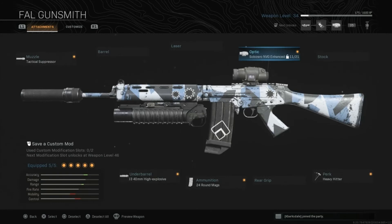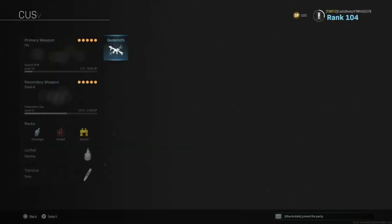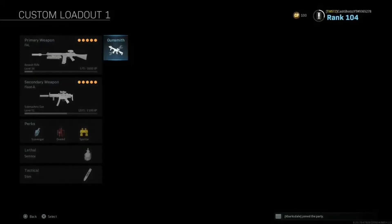Solo zero and VG enhanced heavy hitter — that way you will do more damage — 24-round max, and the 1340 high mill explosive. That's it guys, I hope you guys enjoyed and hope this is useful to y'all — enjoy.